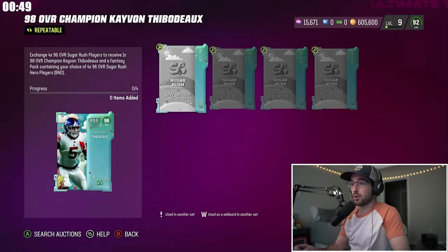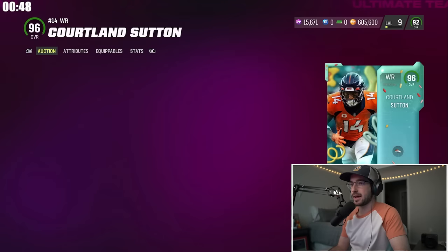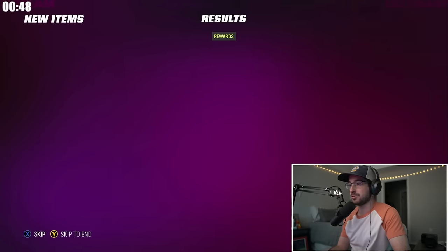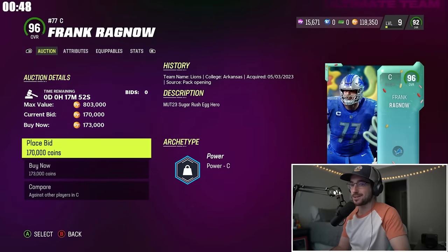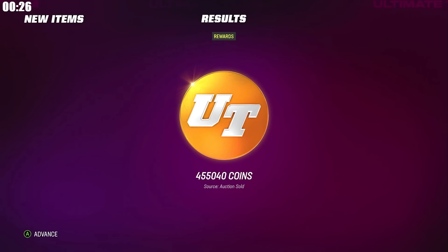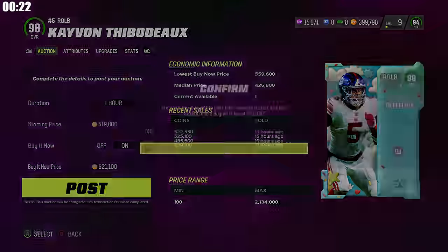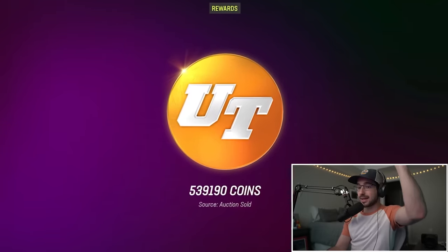With the Sugar Rush promo, we can get four 96 overall players and sell back Kayvon Thibodeau for about 500k. We buy four cards for 150k each, but we're just under on funds and can't afford the last one until one of our posted cards sells. The pressure's on — we need these 96s. Thankfully DK Metcalf sold after a repost for a little cheaper. We posted Kayvon Thibodeau for just over 500k and picked up a left outside linebacker, left end kicker, and corner.